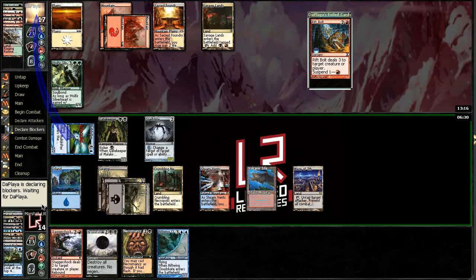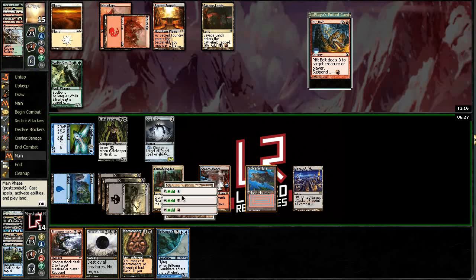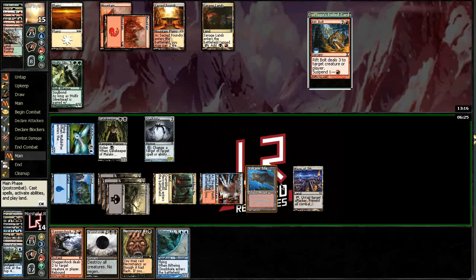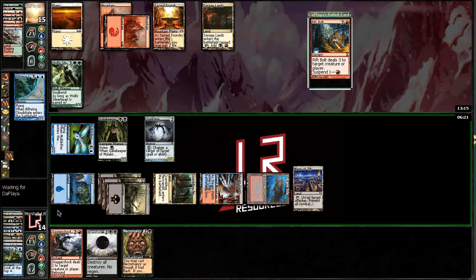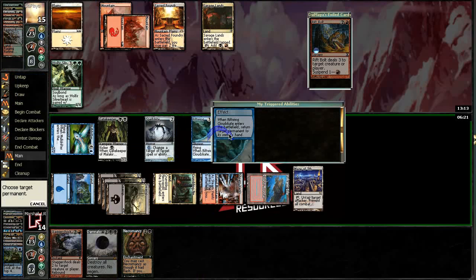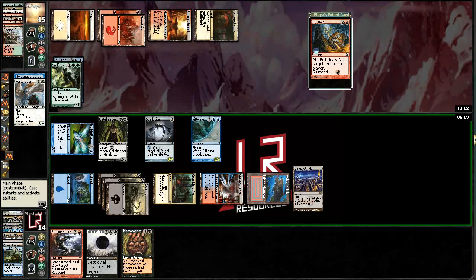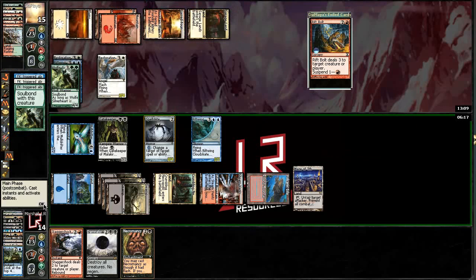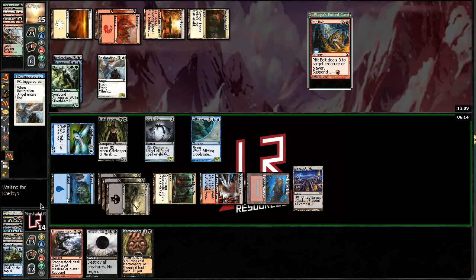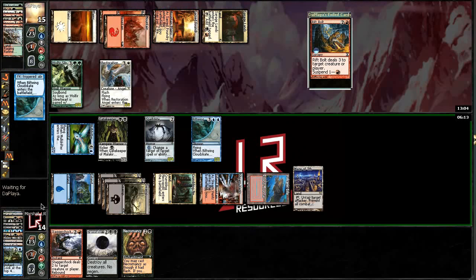Tapping here. I think I abandon the Damnation plan for now and just start getting him. I'm playing a little loose here. He's got a Restoration Angel — all of a sudden the Damnation plan is back in effect, as I'm basically going to be chump blocking here.